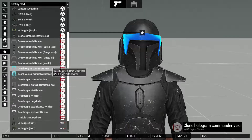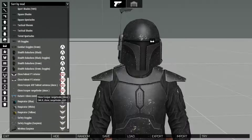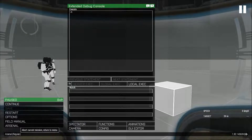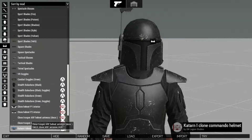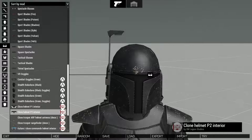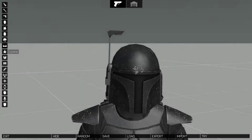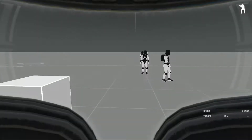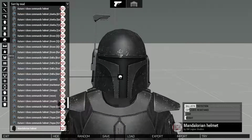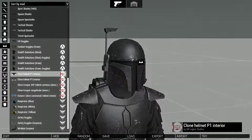Speaking of NVGs, we have the clone holograms. In the facewear section, we have the Katarn clone commando helmet interior looking very nice - I think they did a good job on those. We have the rangefinder, same as before, and now we have an ARF one for the ARF helmets. The phase 2 interior kind of just hugs you right up on the mouth, and the phase 1 interior - I'm a big fan of it. It doesn't seem like having interiors is forced for some of the helmets I've tried out.